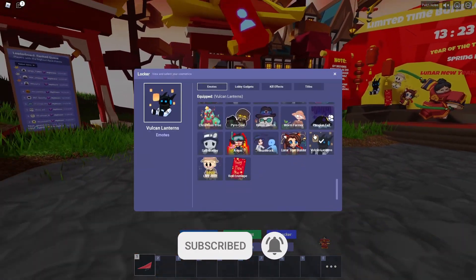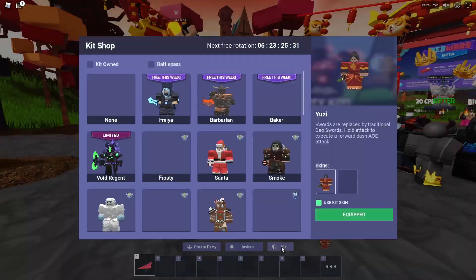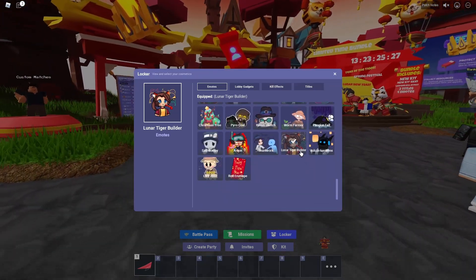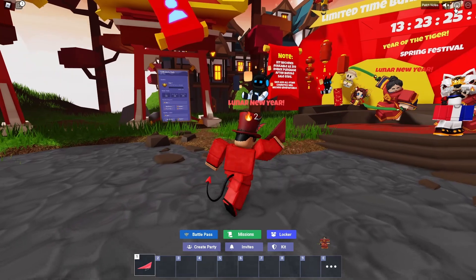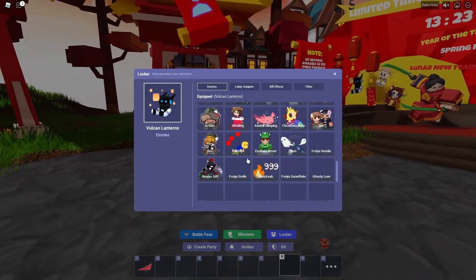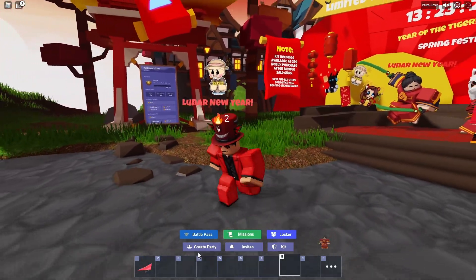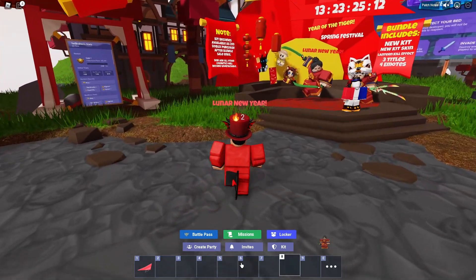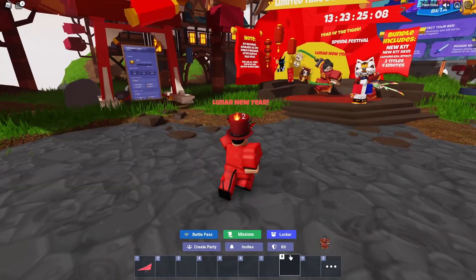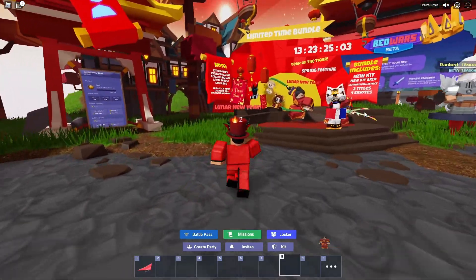Let me show you all those right now. Here's Lunar Builder. Here is — oh my Lord, I keep opening up kits — Vulcan's Lanterns. Here is LNY 2022. That's kind of scary. And here is your Red Envelope. I didn't even need to open up kits that time. But anyways, that's all four of those — the three titles and the skin.